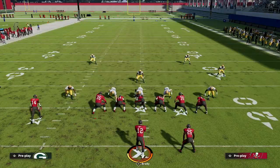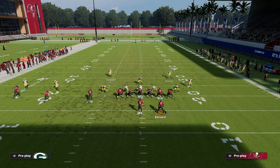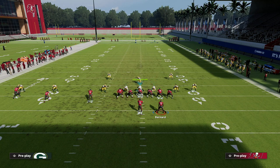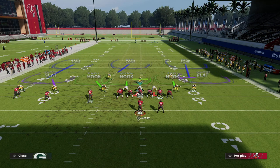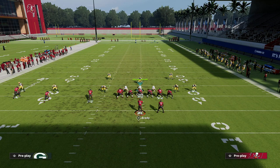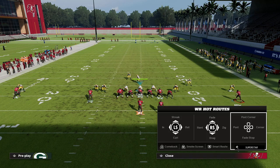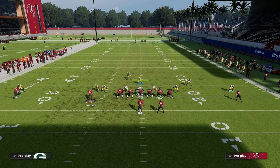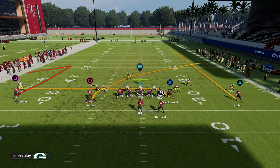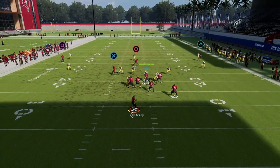The setup uses the tight end drag route. We're gonna motion Scotty Miller to the tight inside to the right and put him on a streak. You can also motion him to the left to get him a little more inside, but here he's just gonna be on a clear-out route for the crosser. On the left side we're gonna run a comeback route with Mike Evans, and we're gonna run a drag to the tight end. You can also put a curl route out there.